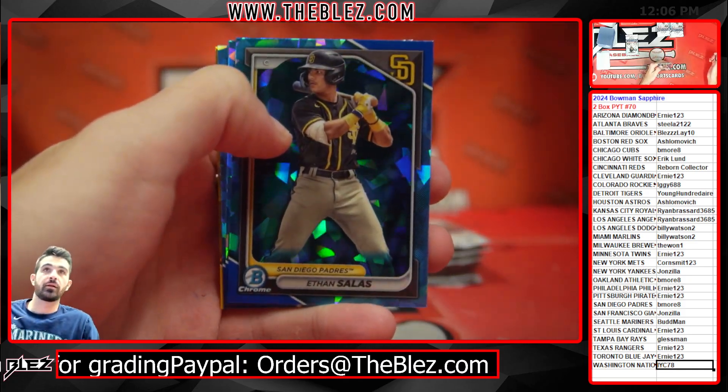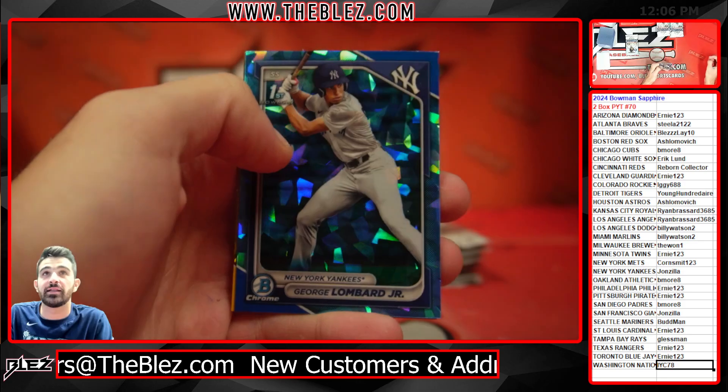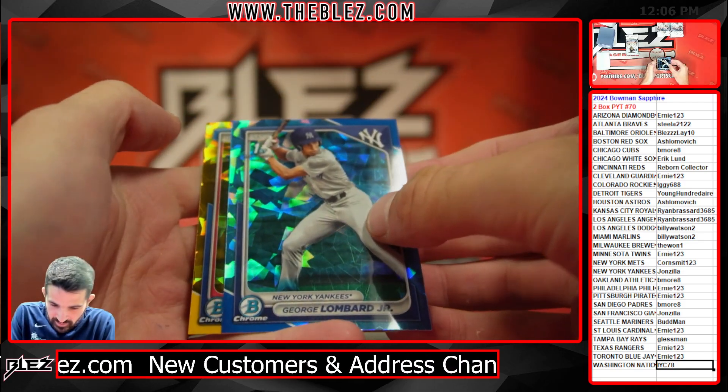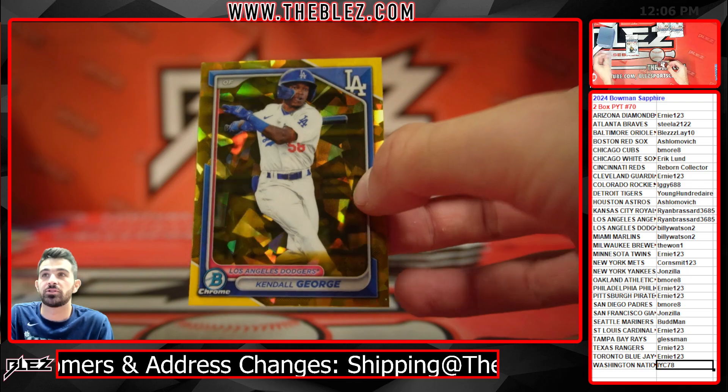Good luck. We got Golden Pack 1 — Abby Ortiz, Lombard Base. Gold of George, Kendall George, 8 out of 50.